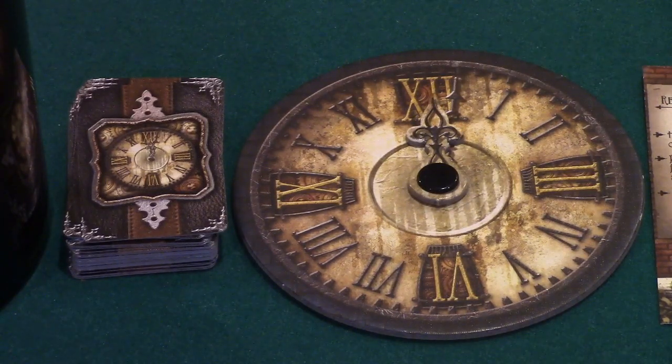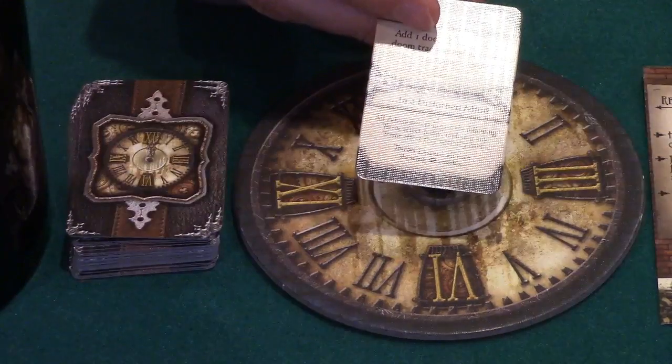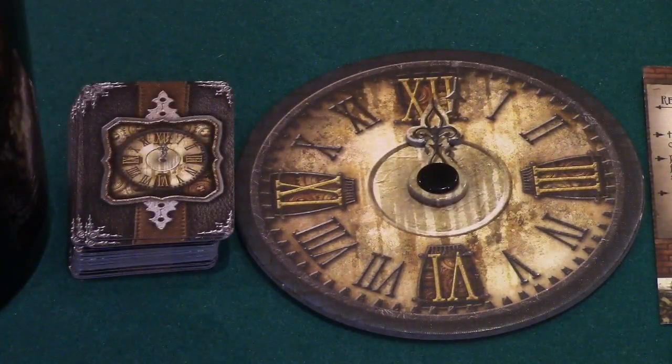First, resolve at-midnight effects on all cards currently in play, including adventure cards and other world cards. Also resolve all 'next time the clock strikes midnight' effects on mythos cards. Second, draw one new mythos card and resolve its immediate effect, then return the previous mythos card face down to the bottom of its deck. Finally, replenish once-per-day investigator abilities, like Vincent's regain-one-stamina ability. Note that at-midnight effects do not occur during the first turn of the game.